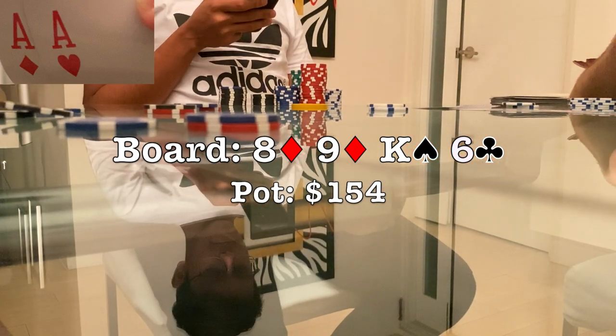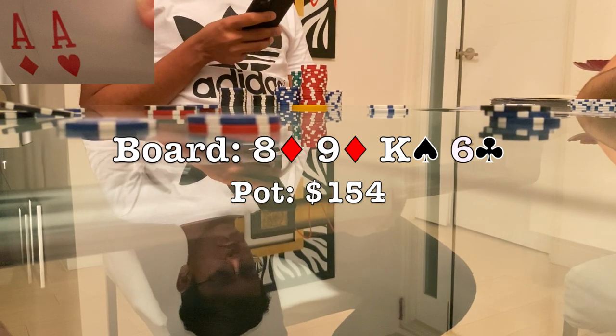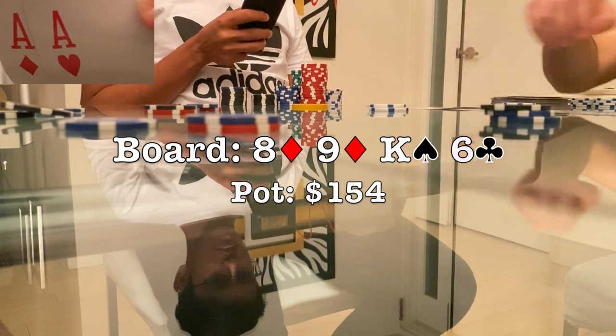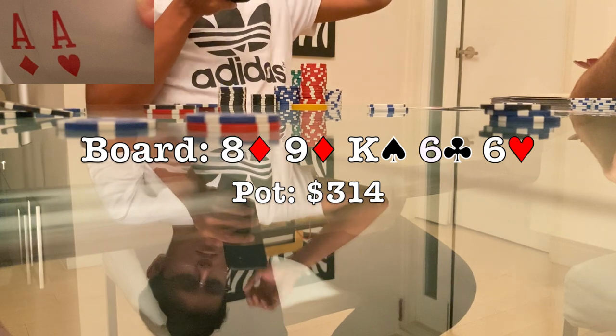The turn comes the six of clubs — not really that dangerous a card, although some straight possibilities get there. The small blind once again leads out for $80 and the cutoff calls. Although I think it's a terrible situation to be in, I think aces have to fold here. It's just so likely one of them has two pair, a set, or a straight. Even if they have a draw they should have a decent amount of outs — it's just not worth it. So I make the fold.